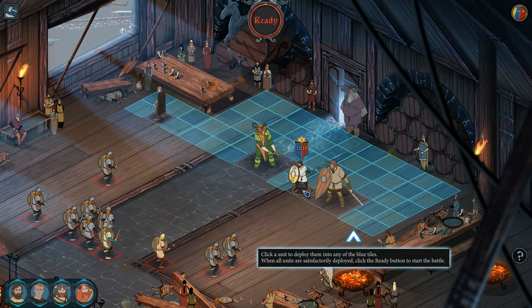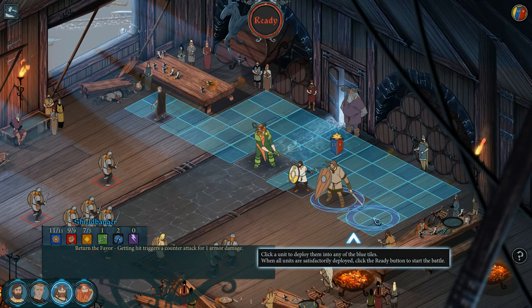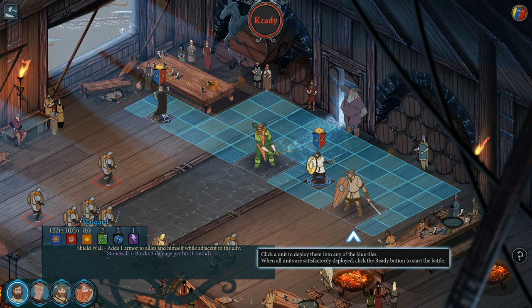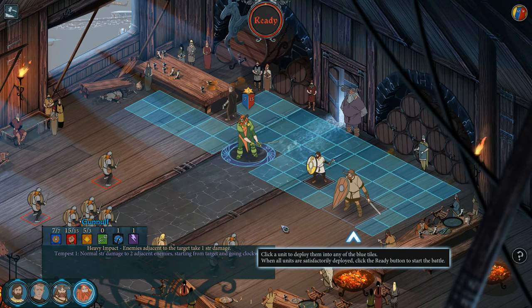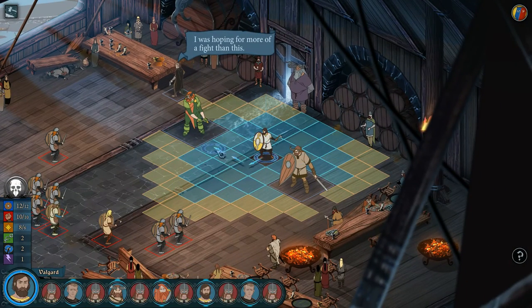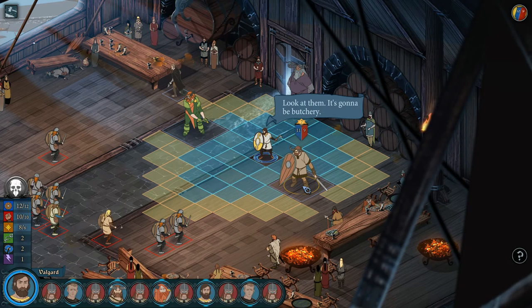We deploy our units — Eric, Volgaard, and two others — positioning our human fighters slightly further back. When all units are satisfactorily placed, we click the ready button to start the battle.